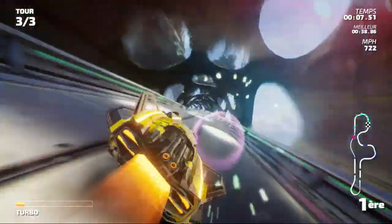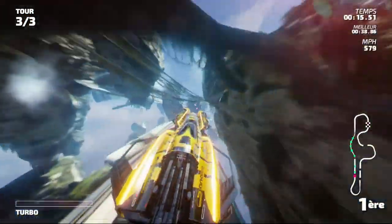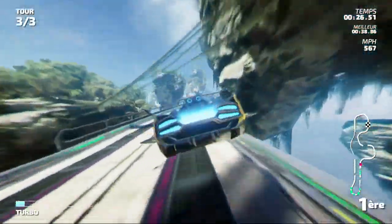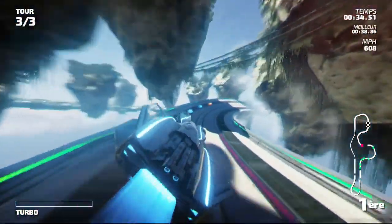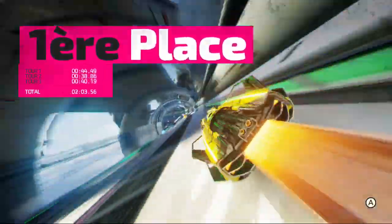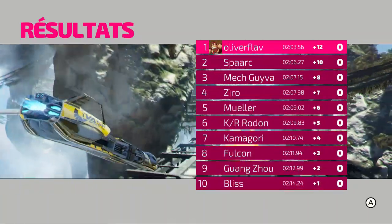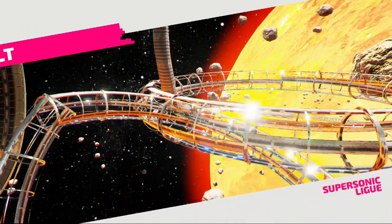Il y a un nouveau mode dans ce Fast par rapport à celui d'avant : le mode shield, très F-Zero style. On a un bouclier, donc une jauge de vie. Si on se cogne sur le côté, on perd un peu de vie. Et en même temps, on perd aussi de la jauge du turbo parce que la jauge du turbo a fusionné avec la jauge de vie. C'est exactement comme F-Zero GX sur GameCube. C'est franchement la même chose. Encore une fois, c'est F-Zero ce jeu. C'est F-Zero HD.